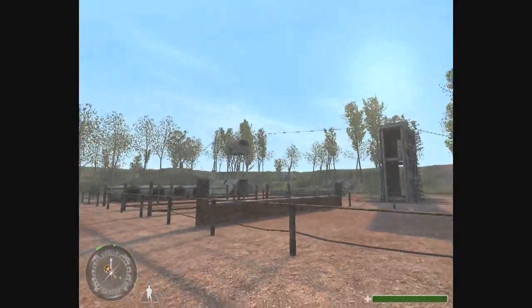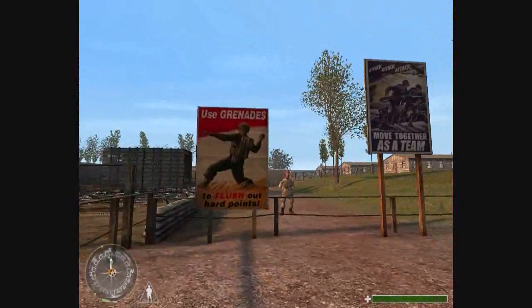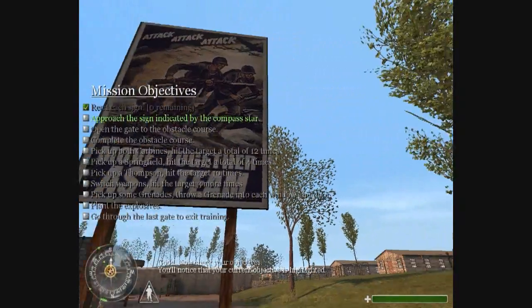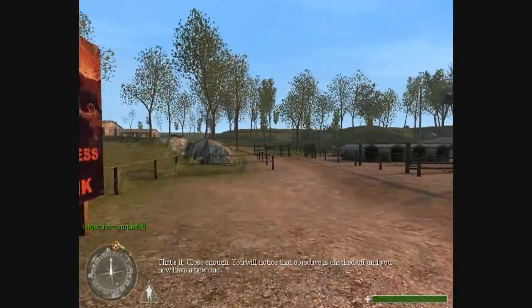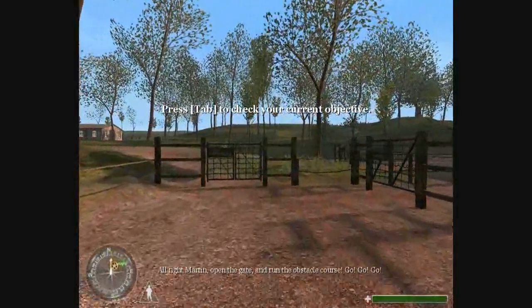One, two, three, one. Good. Now check your objectives. You'll notice that your current objective is highlighted. That's it. Close enough. You will notice that objective is checked off and you now have a new one. All right, Martin. Open the gate and run the obstacle course.